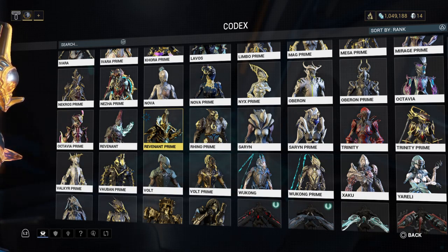For crafting: to build the main blueprint you'll need the Neuroptics, the Chassis, and the Systems along with the Mandacord, plus 25,000 credits. That will take 3 days to build.